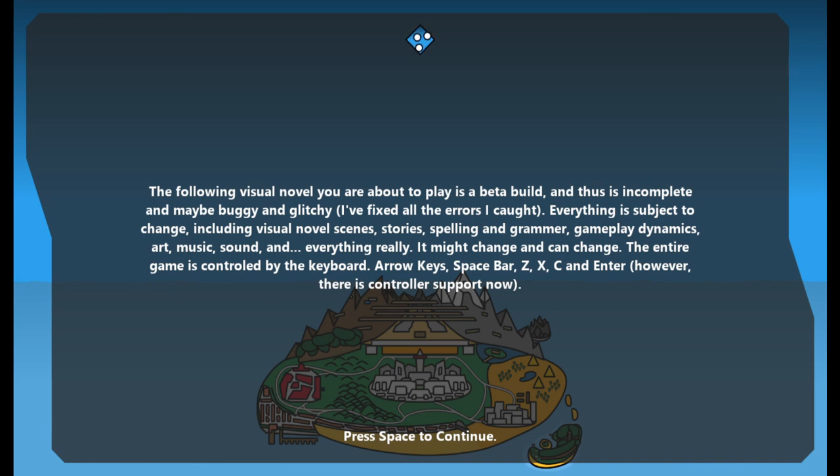Let's read first. The following visual novel you are about to play is a meta build and thus is complete. It may be very buggy and glitchy. I fixed all the errors I caught, but everything is subject to change, including visual novel scenes, stories, building, spelling and grammar, gameplay dynamics, art, music, sound, and everything really. It might change and can change. The entire game is controlled by a keyboard — arrow keys, spacebar, Z, XC, Enter. However, there is controller support. I would love to use my controller right now but I don't feel like hooking it up, so we'll just go with the keyboard. But that is a plus — controller support, so that's pretty cool.